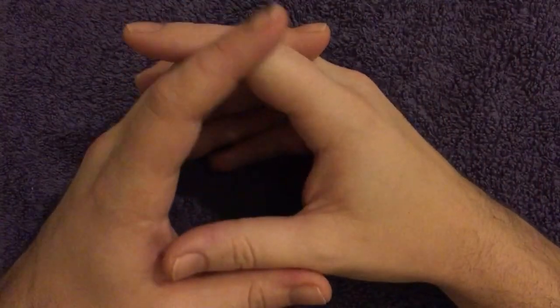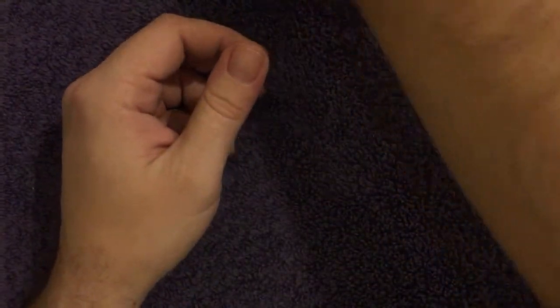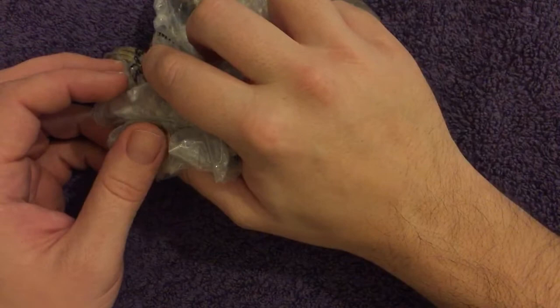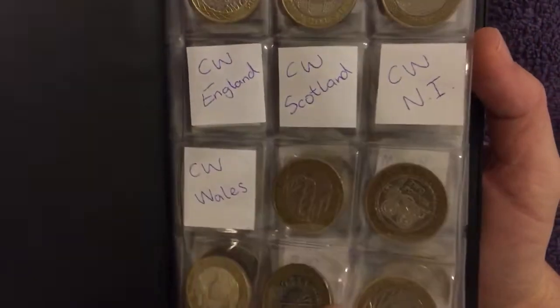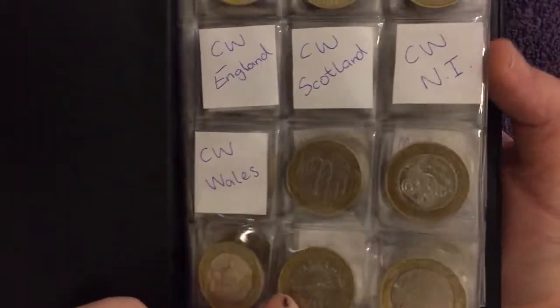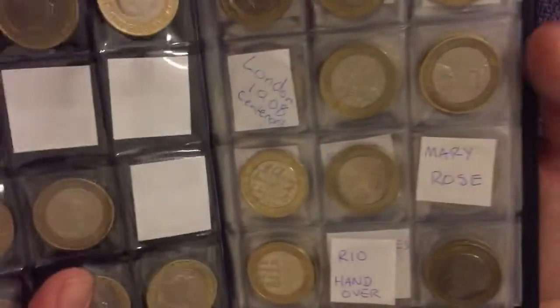Welcome back - today we've got a two pound coin hunt with mixed emotions because we have unsealed bank bags. As a big viewer of coin videos, I know it's always a bit dubious hunting through these bags. On one hand I don't want to find some good stuff but maybe not too good. We need all commonwealths, so let's see what we can find.